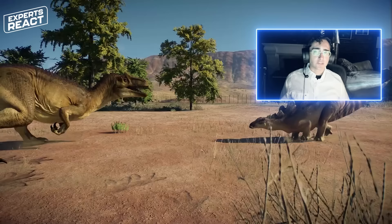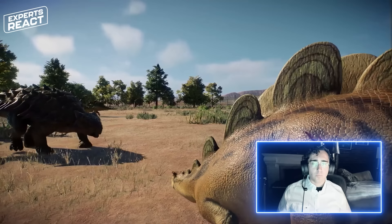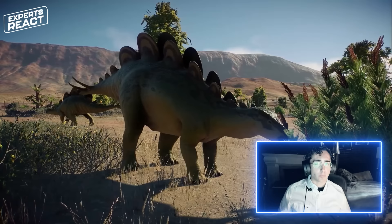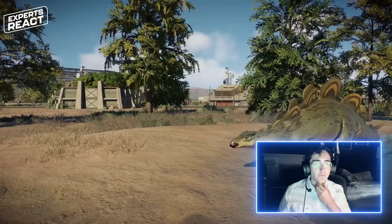Stegosaurs tended to have spikes on the end of the tail; ankylosaurs tended to have bony clubs. One thing the game isn't showing is gular armor — armor plates embedded on the bottom of the throat — which is known for Stegosaurus itself. We're unsure of the exact function, but it seems pretty obviously defensive. Stegosaurs tended to have fairly long necks, which were their one major vulnerable point, so it makes sense that they evolved armor plating to protect that area as well.